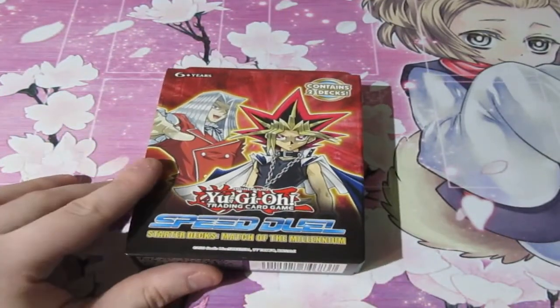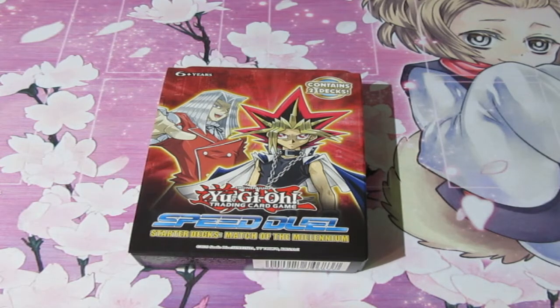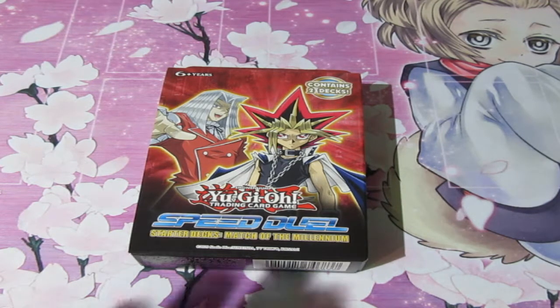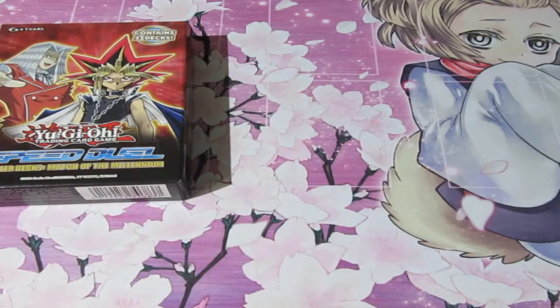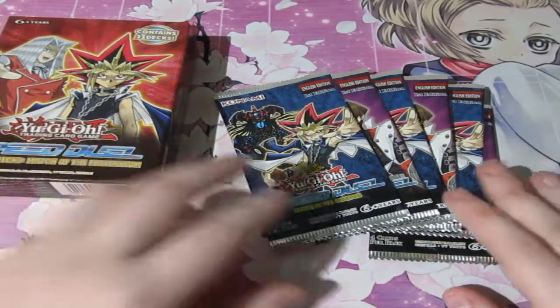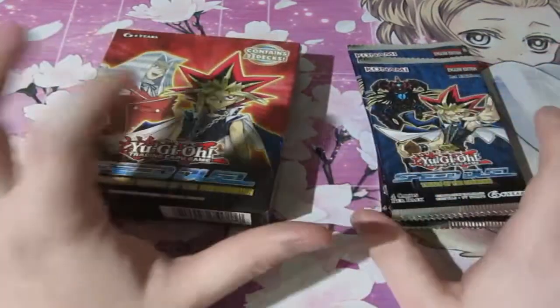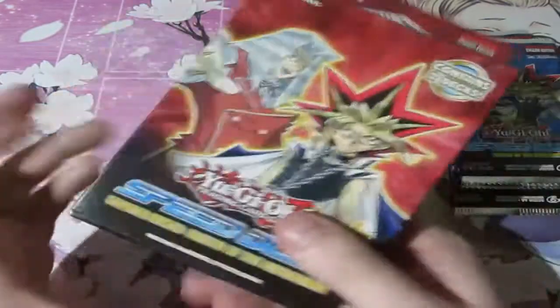Speed Duel, the starter deck — the Match of the Millennium — which, as you guys know from the anime, this was the match where Yugi Moto, aka Yami Yugi, faced Maximilian Pegasus in the very first season. Besides that, I thought to give you guys six first edition booster packs of Speed Duel, one from Yugi and one from Kaiba. So let's hope for some good pulls. But first, let's crack into the deck.